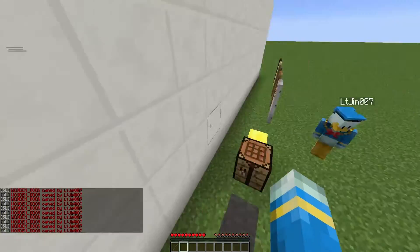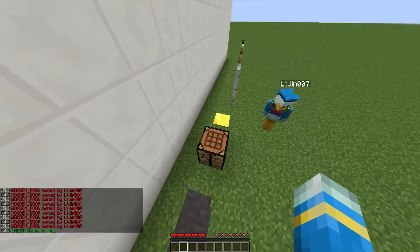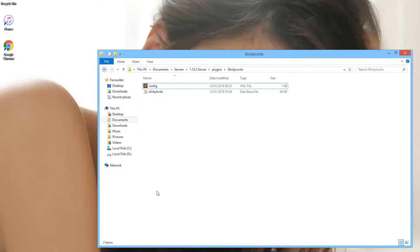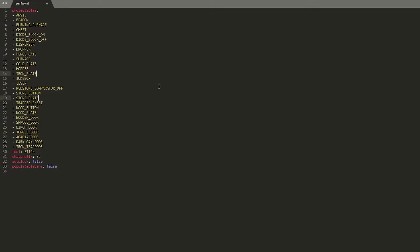That is everything in-game — it's a fantastic plugin and works very well. Let's have a look at the config file. Here we are in the Sticky Locks folder and as you can see there are two files: the database, which you don't need to touch, and the config.yml. If we open this up, there are all the items that you can protect. If you want, you can remove particular ones — jukebox, you could get rid of that.